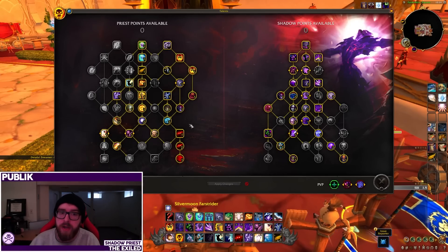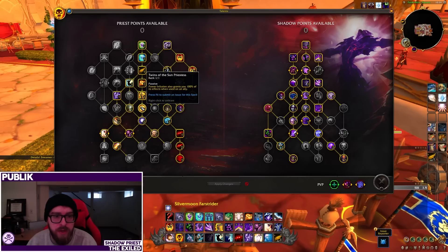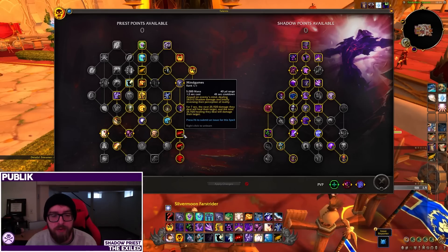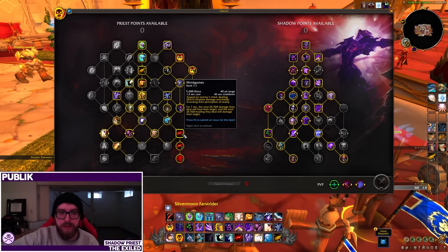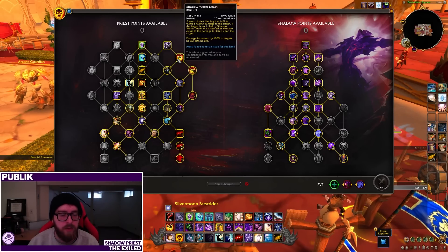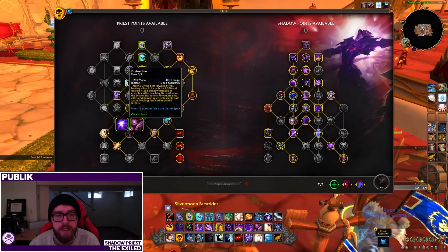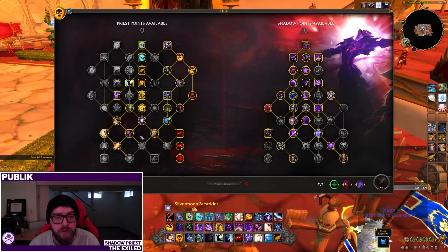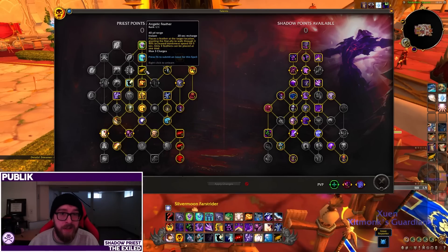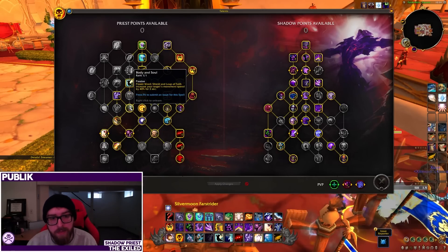In the class tree there are a lot of shared utility things all priests can get access to. Notably for us, Power Infusion and Twins of the Sun Priestess are massive. Twist of Fate is here, and Mind Games is now inside the class tree — that's the only covenant ability coming with us into Dragonflight. Vampiric Embrace is here, and we get Shadowfiend and Shadow Word: Death for free. Also coming back from a DPS perspective are Divine Star and Halo, where you'll pick one depending on content.